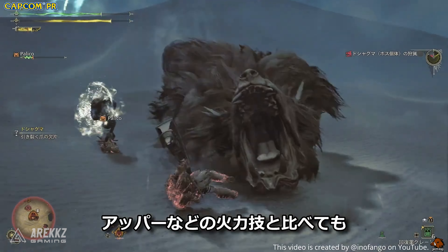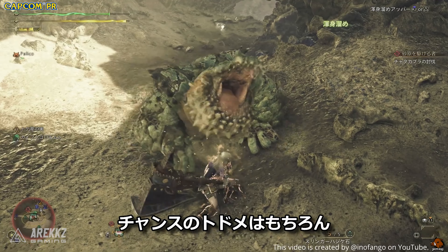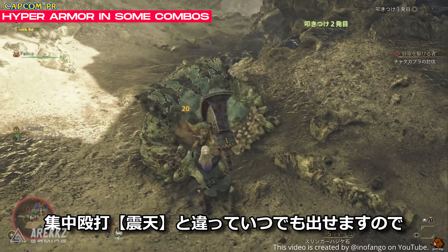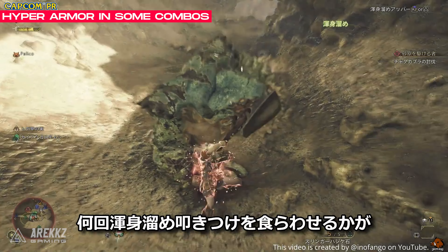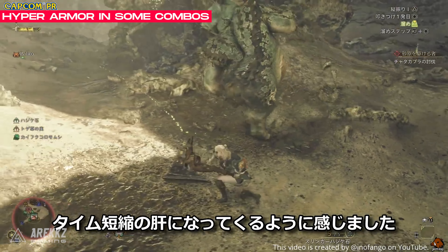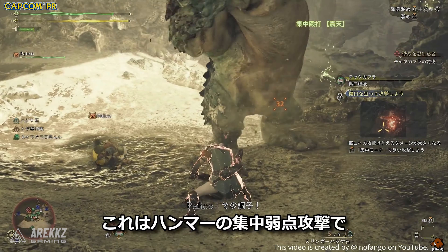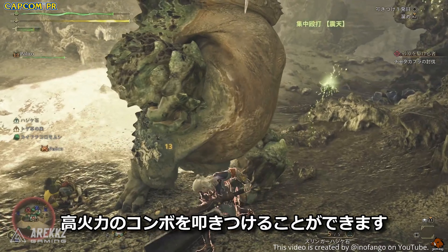It's a super meaty-looking weapon in Wilds as well - the damage just looks really good, which I'm really pleased about. Another thing pointed out is that you have hyper armor on certain attacks, meaning you can just keep up the offensive. It isn't clear exactly which moves give you hyper armor, but we know the Big Bang attack means you can't be flinched while doing it. It seems from the impressions that other moves also had this hyper armor mixed in as well.